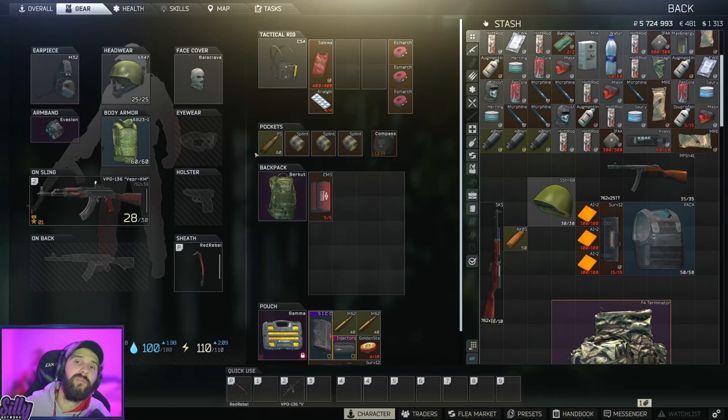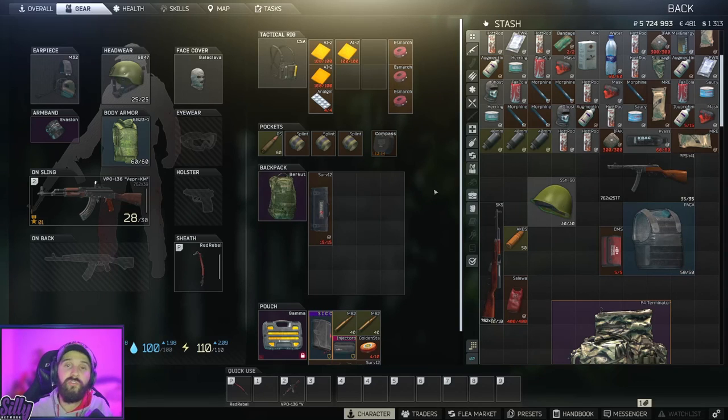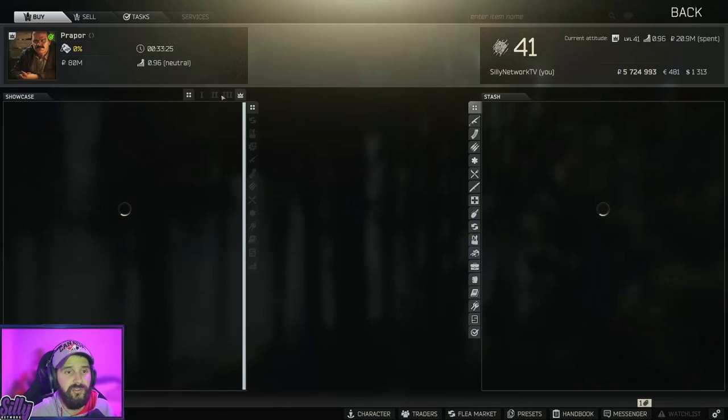As for gear, I don't want to get too in depth because I want to focus on the actual XP. Here's an example kit: everything can be achieved at level one, besides the evasion, red rebel, and gamma container. I try to keep Salewas being crafted at the level one med station before 15. If I can, I might swap the CMS out with one of the bigger survival kits. And if I can't manage to craft Salewas in time or I've been dying a lot, just use the cheaper replacement. Two good ways to get good tier three armor before 15 would be the propane trade — one propane for the 6B43.